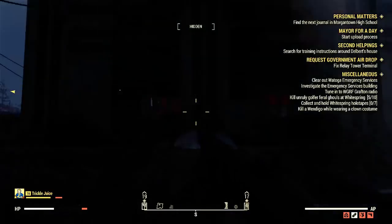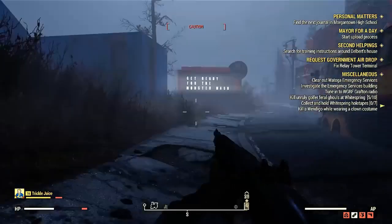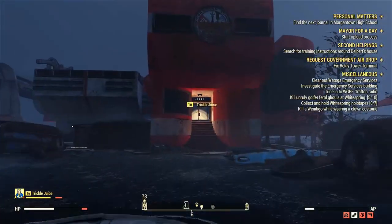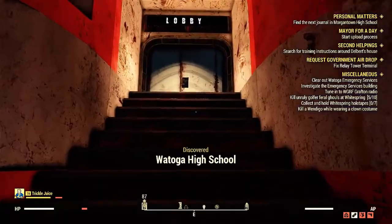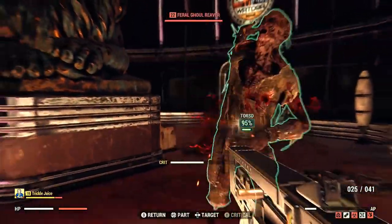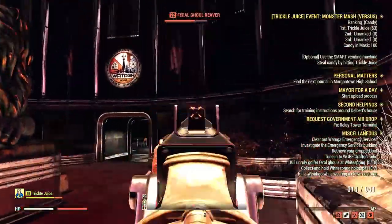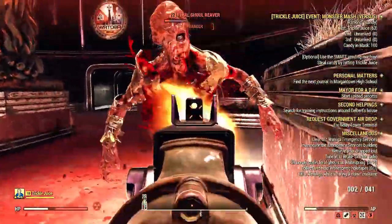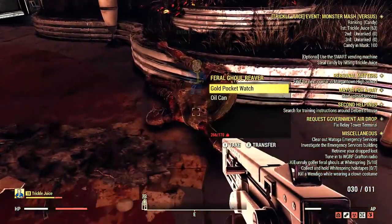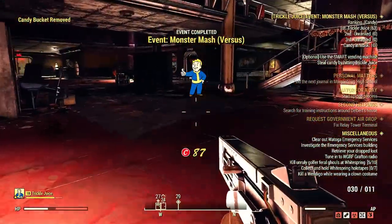The last thing I want to share: my friend got lots of caps this way — like 400 caps in 30 minutes. There's an event called Monster Mash located at Watoga High School, which is in the most dangerous part of the map. You go around the high school and there are bunches of ghouls spawning in constantly, and they're carrying little pieces of candy.